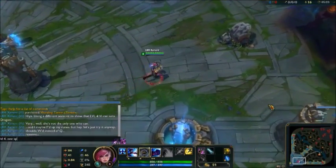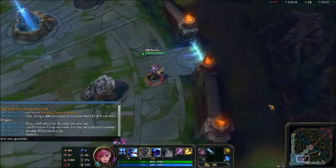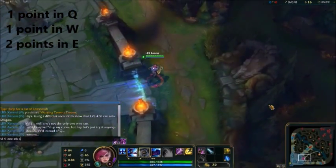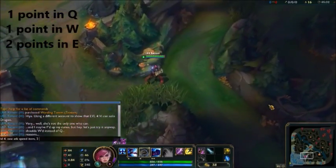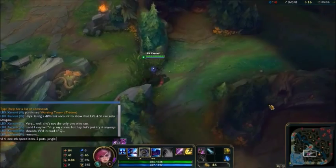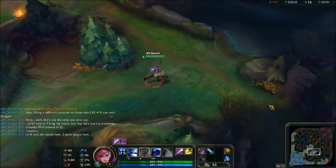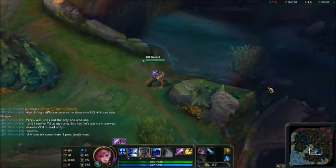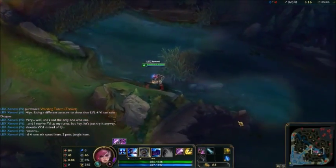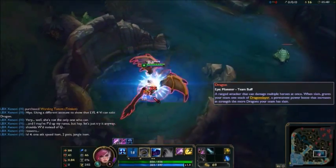Okay, this is now level 4, as you can tell — skill order 1, 1, 2 being the order, no ult. Got one attack speed item, two potions, and the jungle item. And I'm going to carry my happy self down to vault the dragon. The red buff will speed things up, but you don't necessarily need it. And well, let it begin.